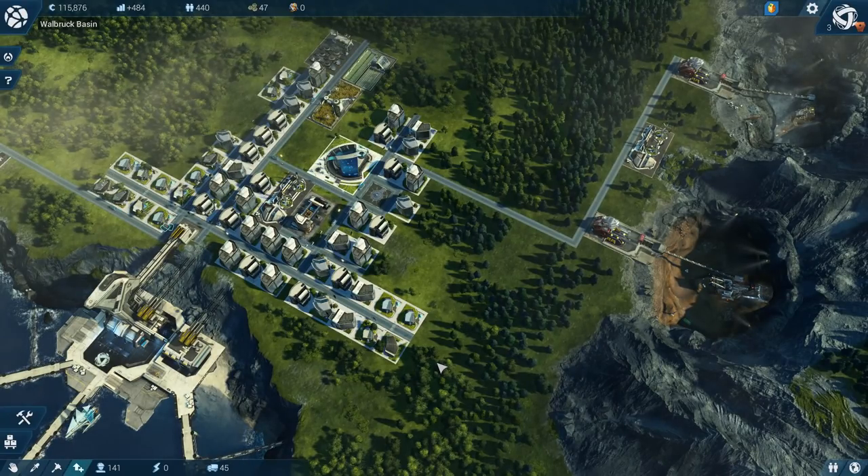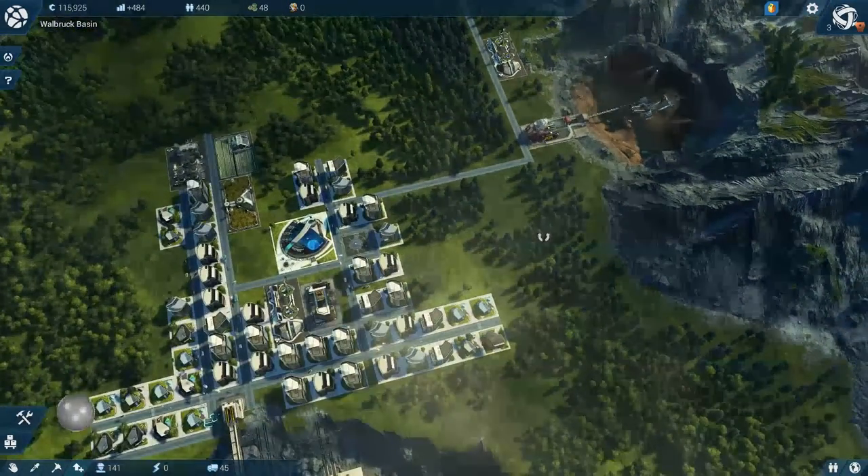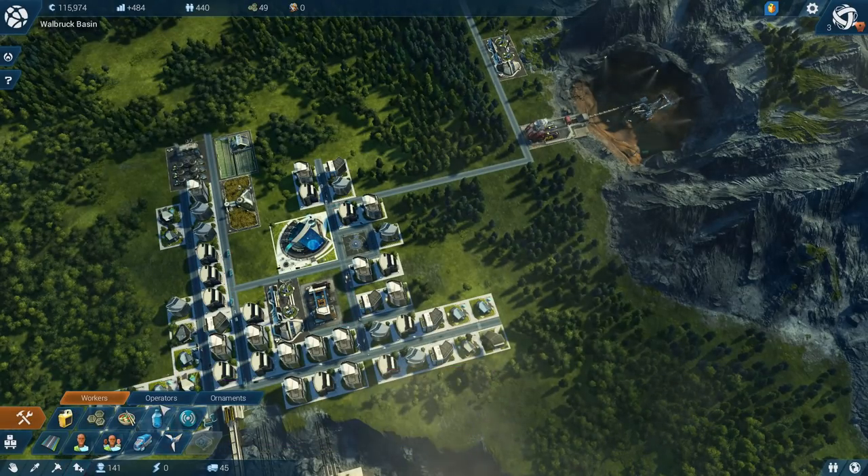Hello guys, welcome to the next episode of Anno 2205. Thank you for joining me. Here we are, we're still working out this production queue. They need their vitamin drinks. So we've got our workers, they're happy, they've got what they need.